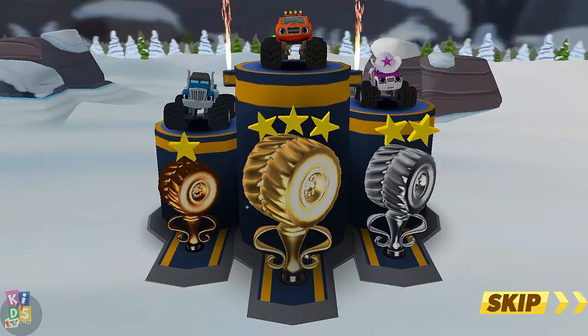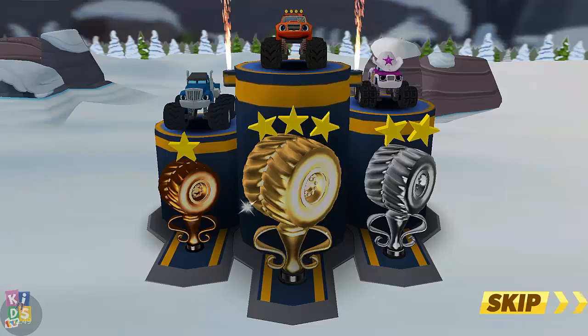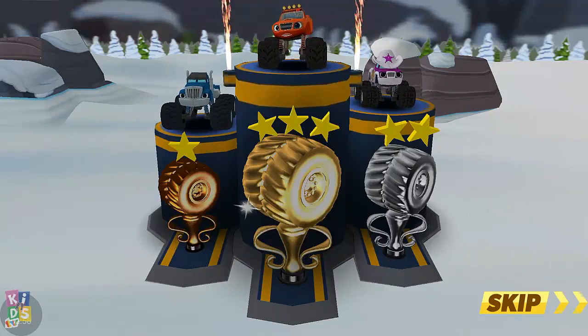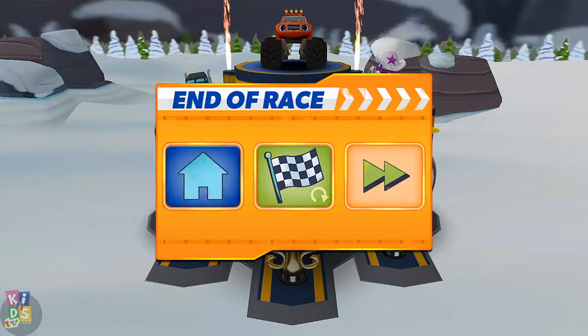Blaze wins the race. Way to use traction to grip the road. Starla is in second place, and in last place, oh, Crusher again. Blaze wins the gold trophy. Look at all the hubcaps Blaze and AJ collected in that race. Tap what you'd like to do next. Go to the pit.